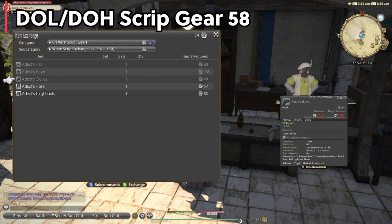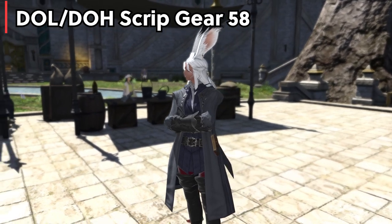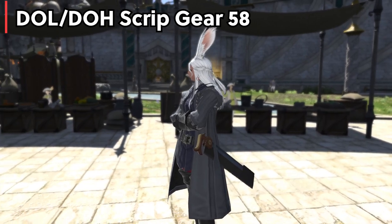If you're wondering how you can get these, you can start with collectible gathering or crafting. You only need maybe one or two pieces so I'd start with the cheaper ones. For level 58 you're looking at the Adept's armor from any script vendor. For gatherers you're looking at level 58 Trailblazer armor.